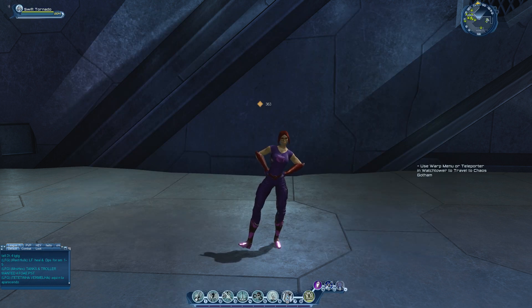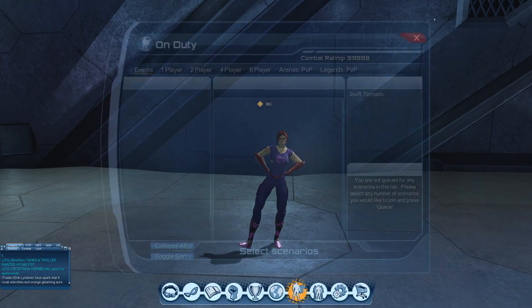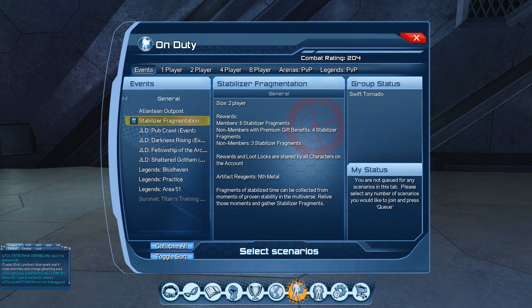There are different amounts of stabilizer fragments you get depending on whether you're free to play, premium, or legendary. Free to play players get free stabilizer fragments when they queue up for the On2E event, which is the stabilizer fragmentation event. Premium players get 4 stabilizer fragments, and legendary subscribers to Deciverse Online get 6 stabilizer fragments when they queue up for the event.